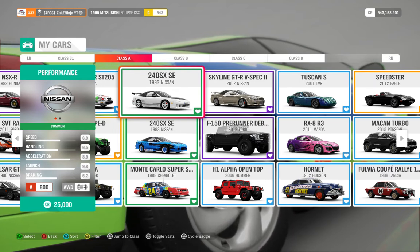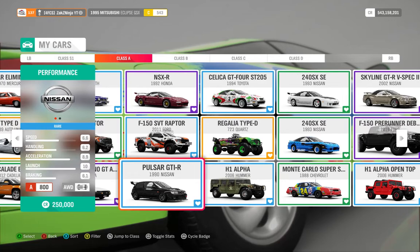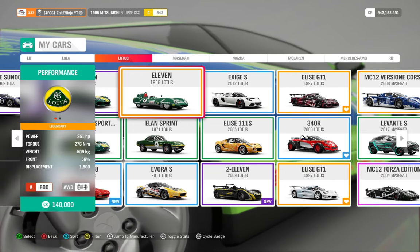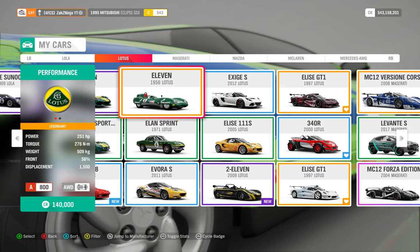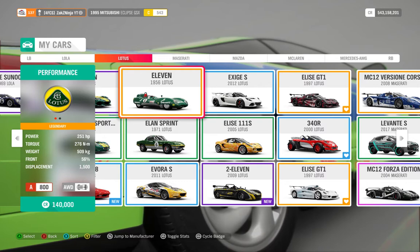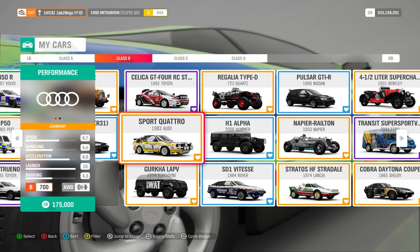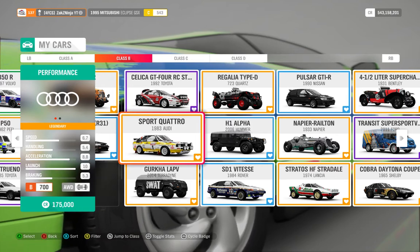Being lightweight is really good, but you don't want to get too light because sometimes, like with this Lotus 11, you can have a great power-to-weight ratio but just won't have the top speed to compete online. So: about 6.3 handling for A class, about 8.3 for S1, and for B class you generally want about 5.3 handling — maybe a bit less because of the free roam rushes, but 5.3 seems to be working well.